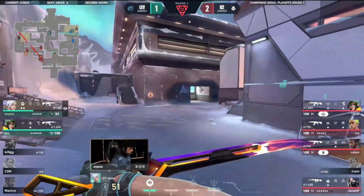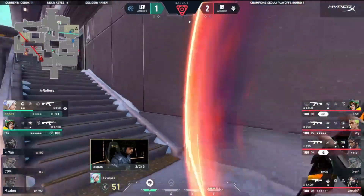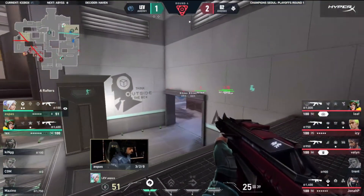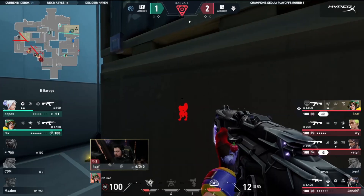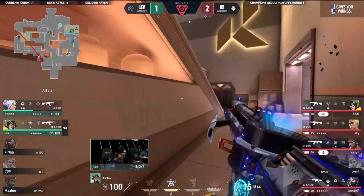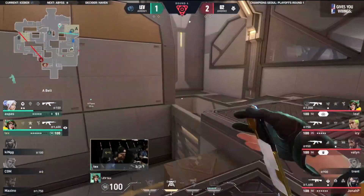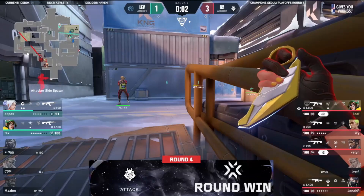So far, Tex hasn't really come out on top in those first engagements. The A fight from Leviathan just wasn't enough - G2 were ready for every single angle. The first gun round will go the way of G2. Lev, at best, are just trying to clutch onto the two rifles they have left. When we look at the trajectory for the rest of the half: Leaf has his ult online, Valon has his ult, Jonah P is just a couple of points away, Icy is close to Thrash. Lev is in a really dangerous spot early on Icebox.